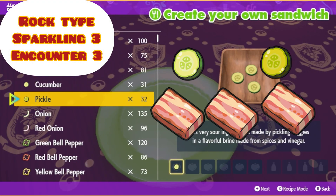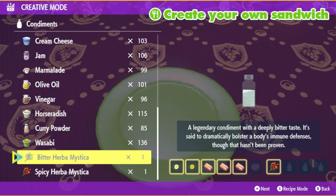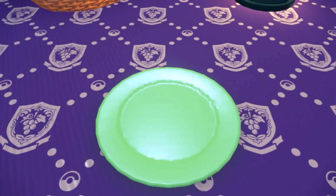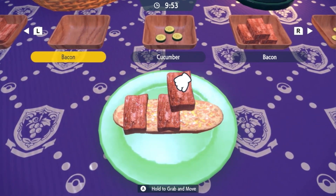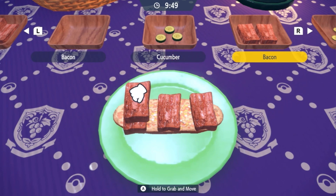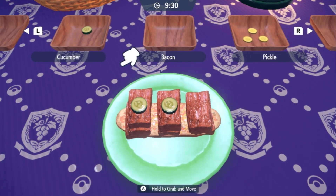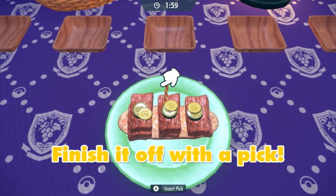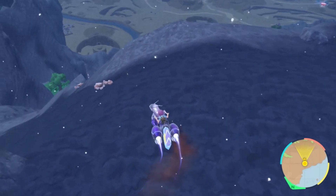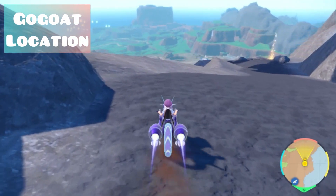All you need for this sandwich is one cucumber, one pickle, three bacons, and any two Herba Mystica as long as they're not sweet and sour. I personally like to stack my bacons in threes, just like the other sandwich, so the ingredients don't fall apart. Finish by putting the cucumber and pickles right on top. Eat the top bun to ensure nothing happens. If you're successful making this sandwich, there's going to be a lot of Nacli spawning and you should be able to find your shiny.